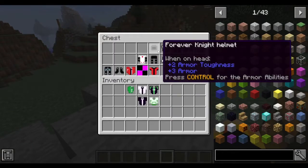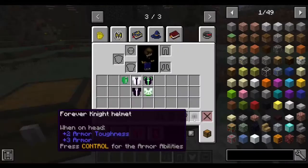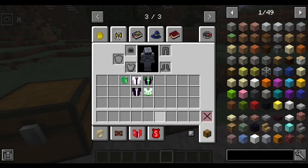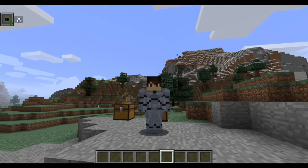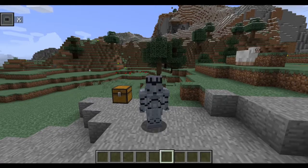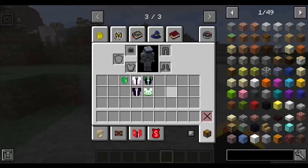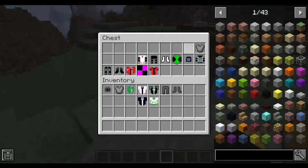Now we move on to the Forever Knight armor, which is actually really good armor. Look at these values — it's David of Armor Toughness and it gives you one power, which is the ability to take the helmet off. There's no Forever Knight sword because this is an add-on mod for Hero Expansion — you can't actually add weapons in these.